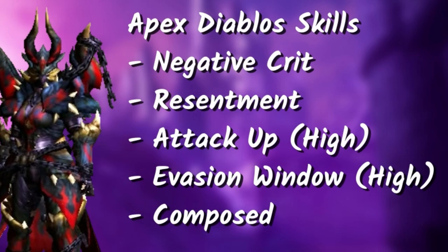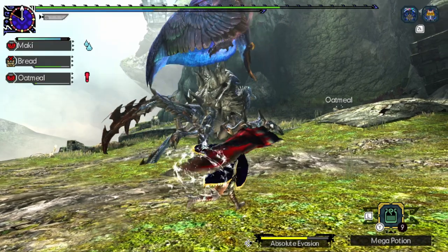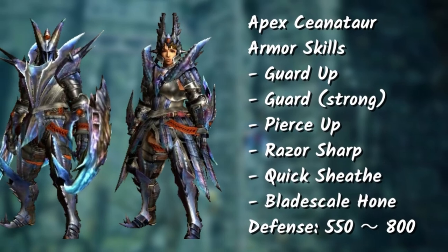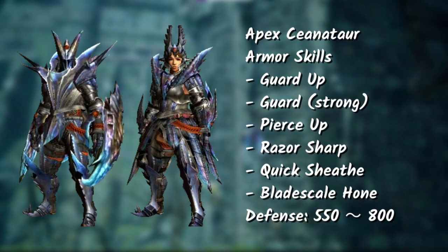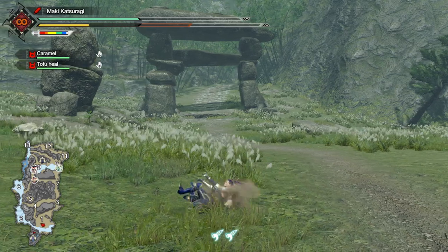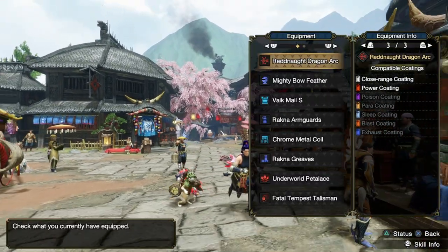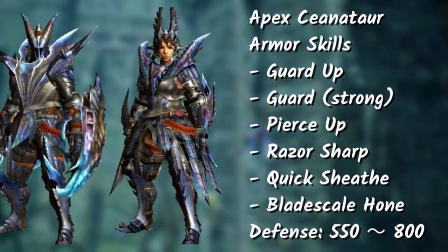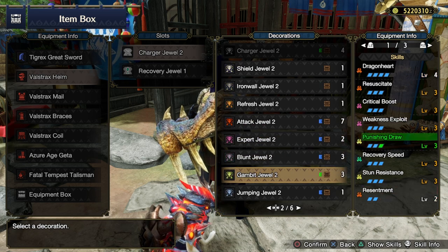I've also thought of adding Apex Shogun Ceanataur, also known as Rust Razor — though it's not yet confirmed. Here's what it looks like and the armor skills. You have dual blades built into your armor set — just kidding. Blade Scale Hone basically means if you evade 5 times, it restores 5 units of sharpness. For bows, it would turn close-range coating into power coating; for bowguns, I think it's Spare Shot, but I could be wrong. Most of the skills are on the defensive side, but definitely good if you can slot in some offensive decorations in Sunbreak.